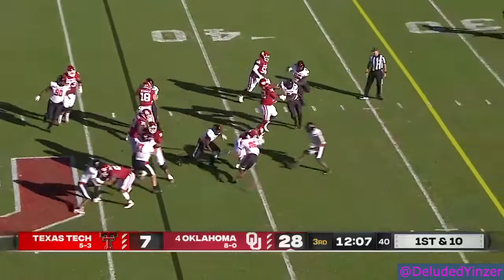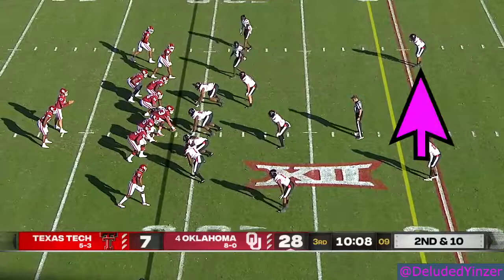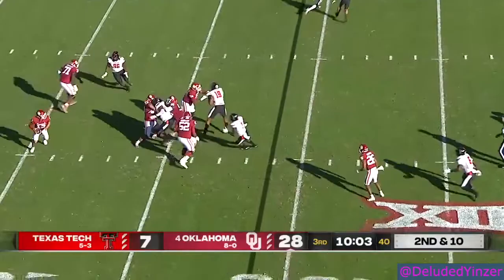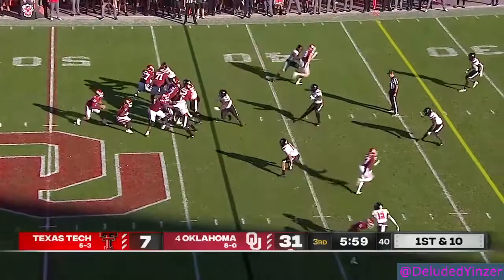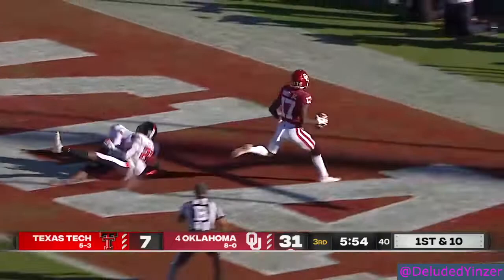They're gonna run it here. Eric Gray tackled up high. Williams on second down — hitches, waits, takes off, now throws — and throws it out of bounds. Which looks like it's about to go to 17; they lead 31-7. Play action here, Williams setting up, going downtown — Mims is there. Touchdown Oklahoma.